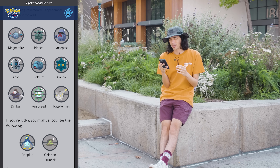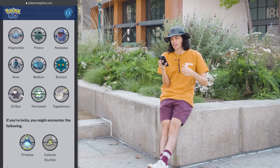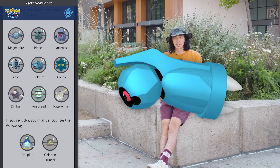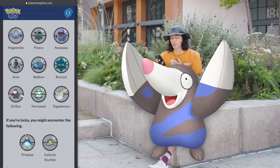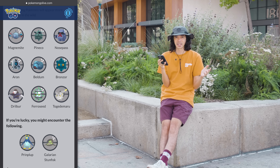Aside from the new Pokemon Togedemaru, here are the rest of the Pokemon appearing in the wild during the event — the most important ones to catch in my opinion. Magnemite, because Magnezone and especially Shadow Magnezone is a great Electric type attacker. Beldum, because Metagross and especially Shadow Metagross is the best Steel type attacker. Drillbur, because Excadrill is a great Ground type attacker. And if you're into PVP, Pineco, Ferroseed, Bronzor, and Galarian Stunfisk can all be useful across different leagues.